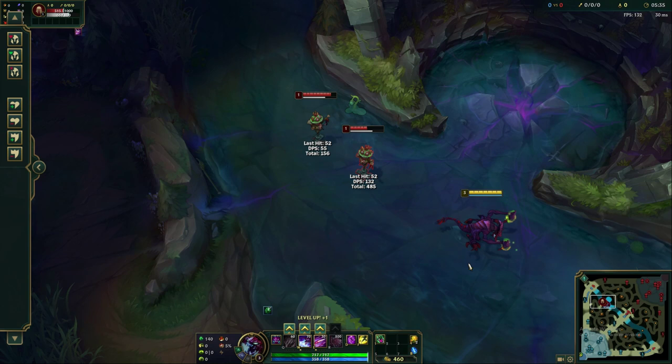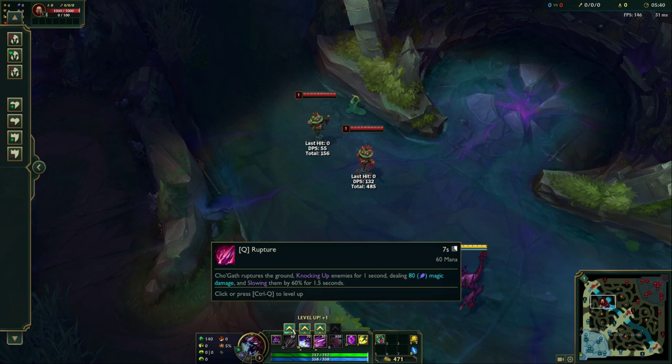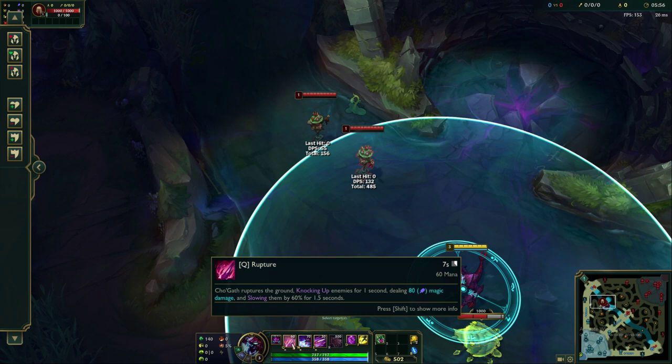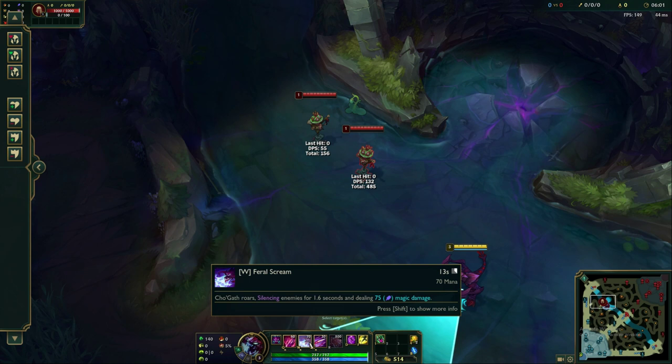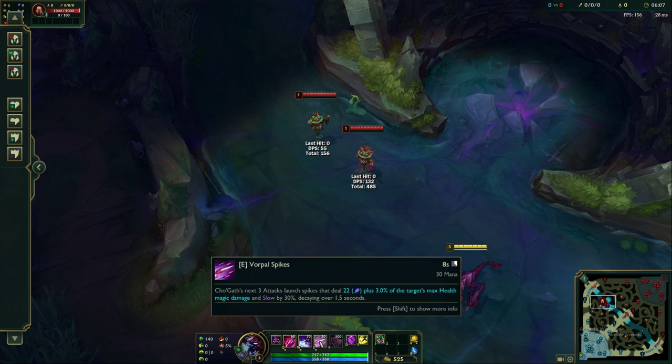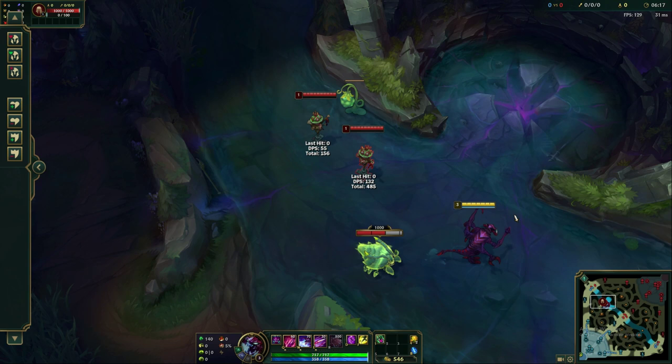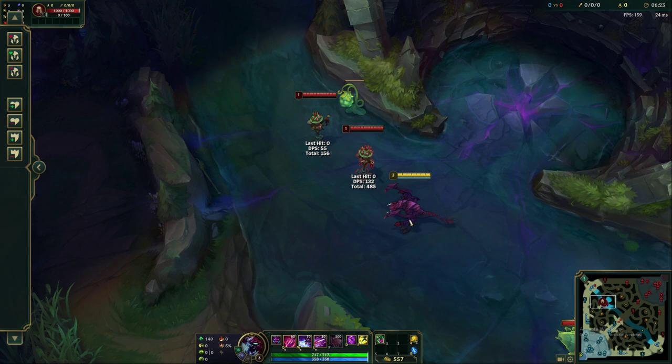If we wanted to learn our third basic ability — Q, Rupture — he ruptures the ground and knocks up enemies for one second, dealing magic damage and slowing them. So between these three abilities, there's a lot of mini crowd control and utility within Cho'gath's basic kit: a knockup and a slow, a silence, and more area-of-effect with more slow. When you tie them together it can deal a lot of damage in lane against melee or ranged champions if put together correctly.